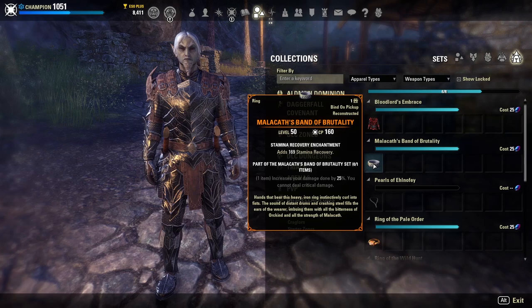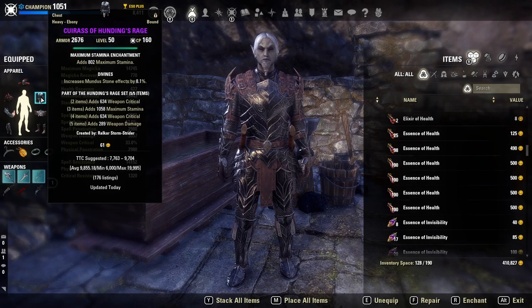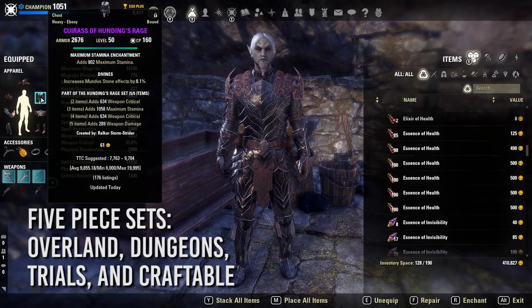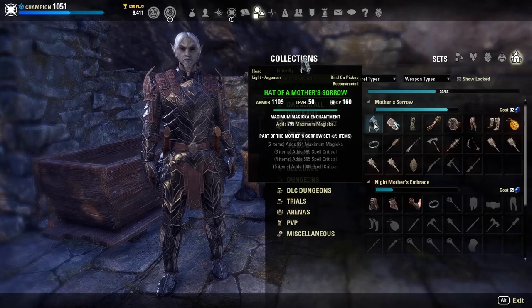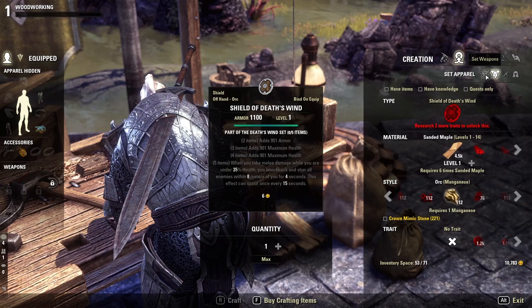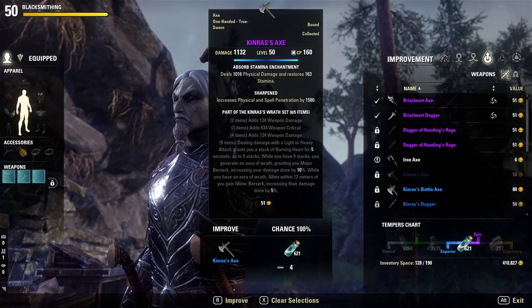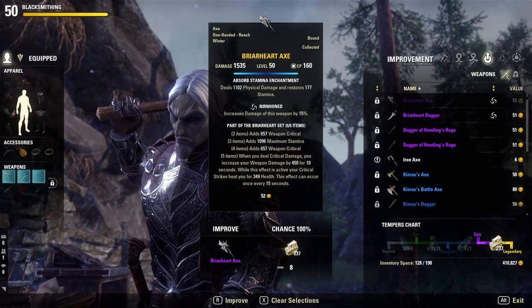Let's talk about gear sets, which break down into five-piece and two-piece sets. The more pieces equipped, the better the bonuses. Five-piece sets come from various sources: region-specific Overland sets dropping from zone bosses and quests, craftable sets whose stations can be found across the world, and sets from instanced content like dungeons, arenas, and trials. For example, the Mother's Sorrow set comes from the Deshaan zone in mainland Morrowind, providing Magicka and spell critical bonuses.